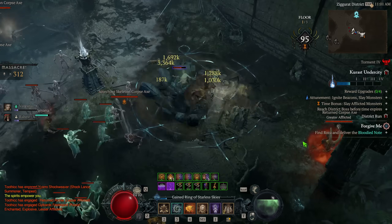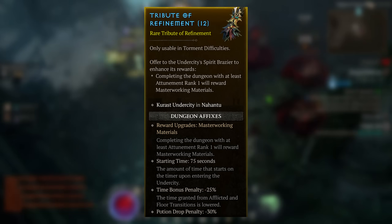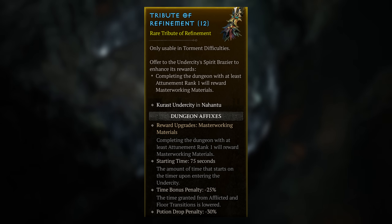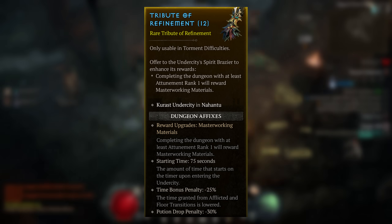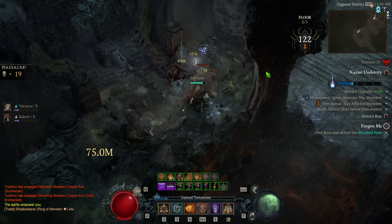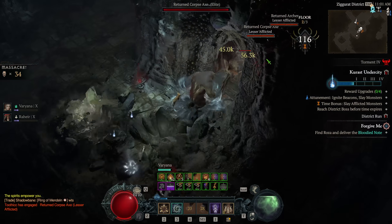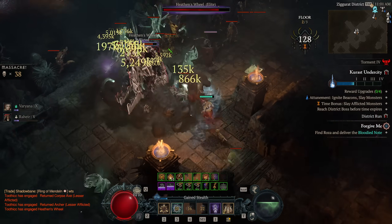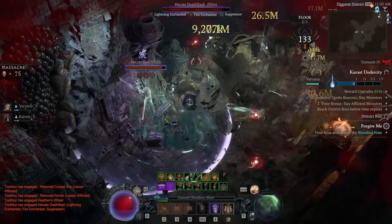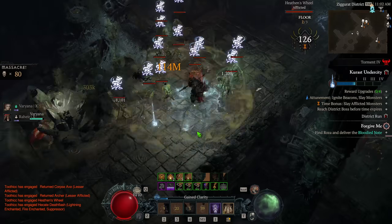For the final rare tribute, we have the Tribute of Refinement, which gives you masterworking materials. Even if you're solo, this gives around 2,000 or a little over 2,000 masterworking materials if you get 4-out-of-4 on the reward meter. For rare tributes, this is probably the best one to run solo. There aren't as many people looking for these just because there are so many other ways to farm masterworking materials — nightmare dungeons and infernal hordes, for instance. But if you like running the Karas Undercity or have a bunch of these to use, it's as good or potentially better than other farming methods.